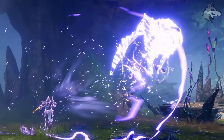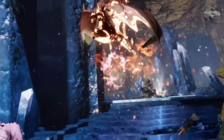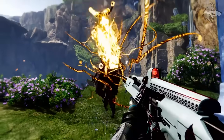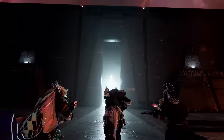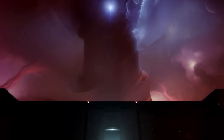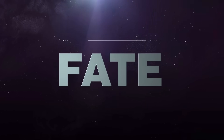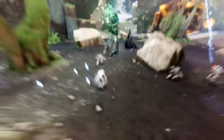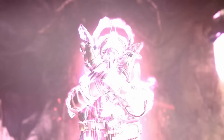No doubt we'll potentially see other exotic items introduced as part of the episodes - secret exotic weapon quests as well as things like the raid exotic - so there's certainly even more to discover when the expansion drops. Those are all the things Bungie have previewed about exotics in The Final Shape. Let us know your thoughts down below. If you enjoyed the video, get subscribed so I can keep you up to date - more news is coming in the next couple of weeks and then all the content in The Final Shape itself. Cheers for tuning in and have an awesome day.